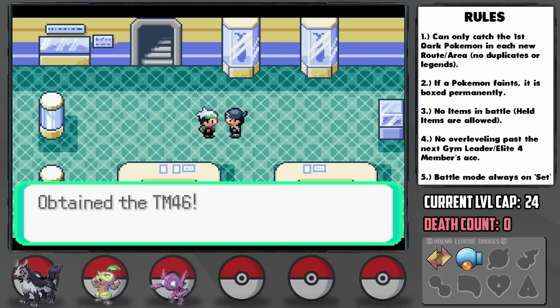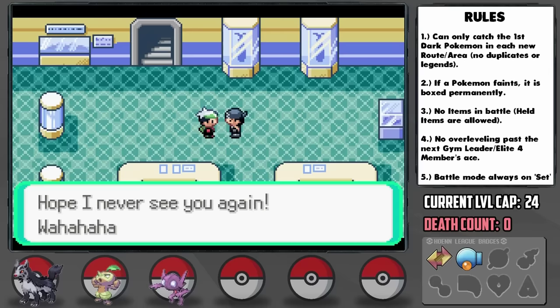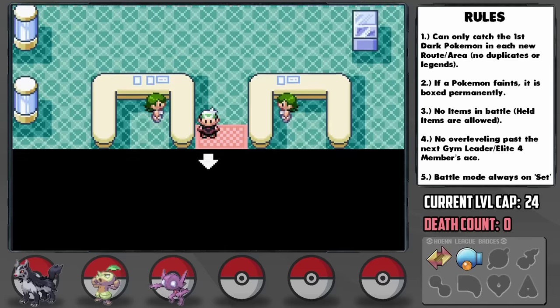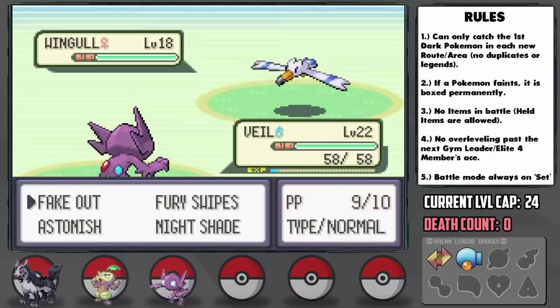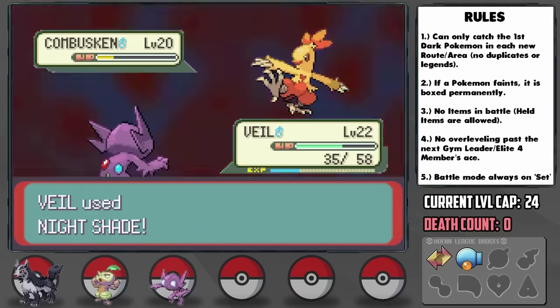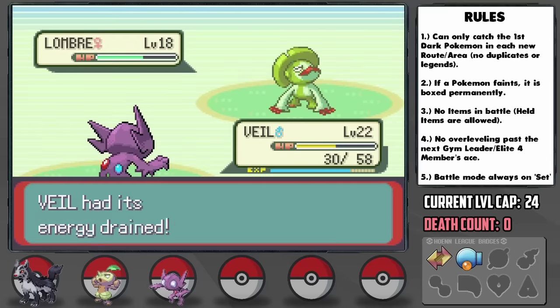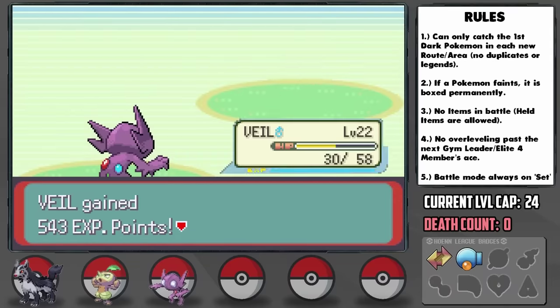After defeating Team Aqua in Slateport, this grunt gives us a TM and says it suits us more than him — it's Thief, oh well, useful for a Dark team at least. On Route 110 we have another battle with May, made quite easy with the help of Sableye, who with a combination of Fake Out and Nightshade takes down Wingull, handles Combusken since it can only use the special Ember move on us, and Lombre just uses Absorb and Nature Power which turns into Swift and can't hit us. This thing is a legend already.